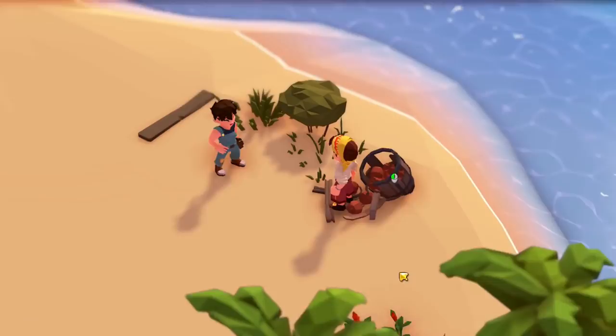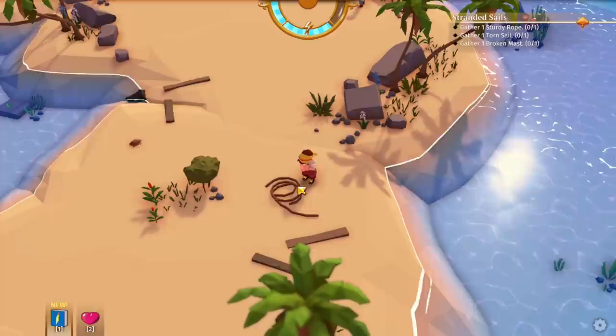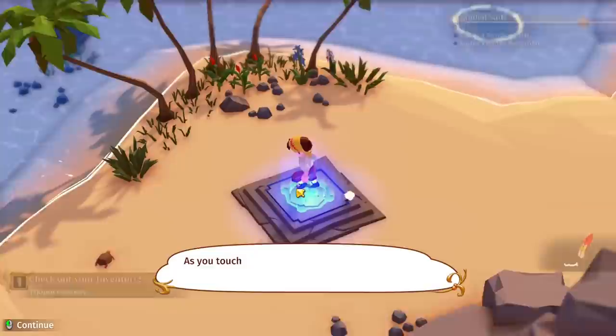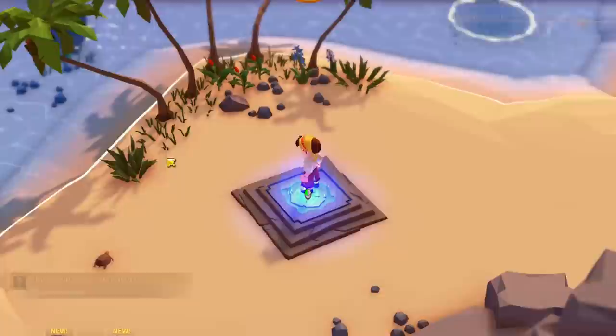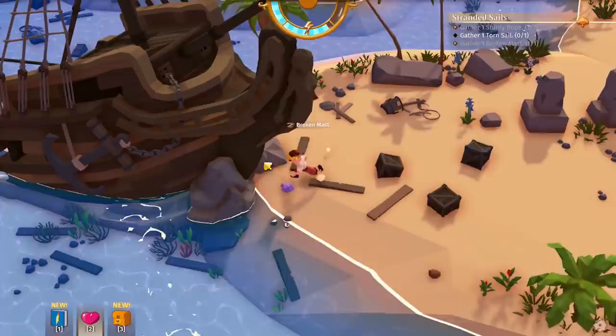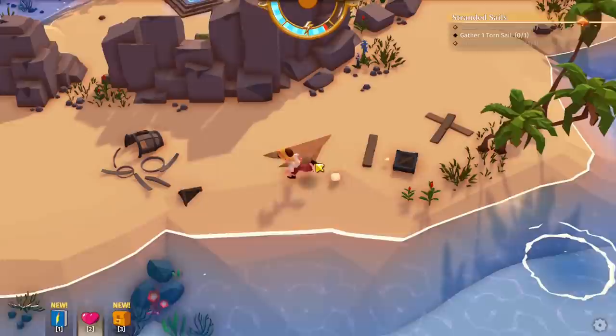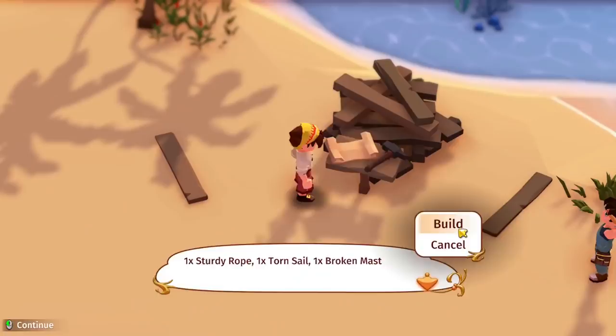Let's gather some materials — I've got some sturdy rope, that's going to help us make a raft. Oh there's a little turtle, that's really cute! As I touch this platform, the stone begins to glow in a mysterious light — maybe that's some kind of teleport thing. There's a seashell — some pearls! 'Collect all 14 of these to combine them into a unique gift.' Maybe we're going to make a pearl necklace for one of our crew members.